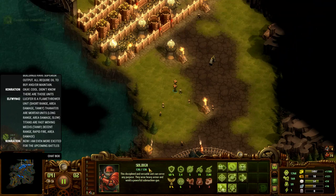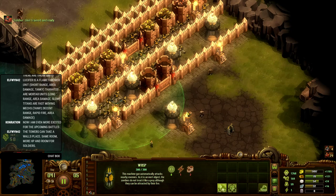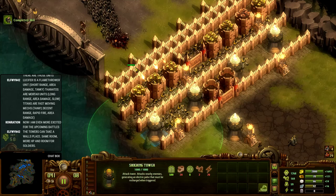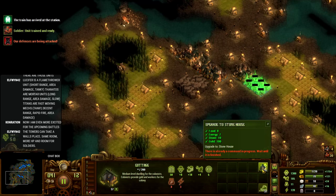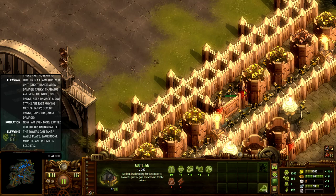You guys have 120 hit points, so the wasps definitely have more hit points, but I'm not sure about their armor. The towers can take a wall's place — oh, really? Do they have that many hit points? Can they sustain that? So you'd suggest putting them in the front line. They are attacking the colony defences. So you'd suggest just putting them down here and then having a couple more shocking towers, backed up by all the wasps and the towers, and then putting a wall here. Let's try that then.